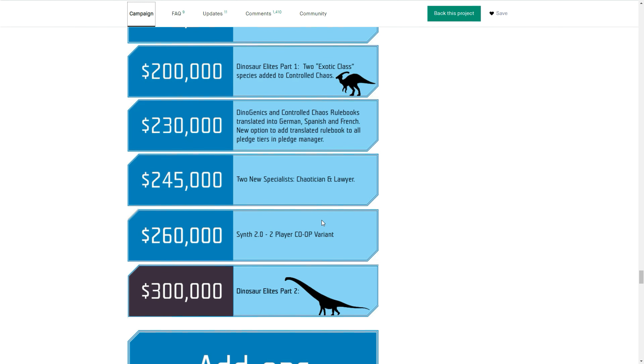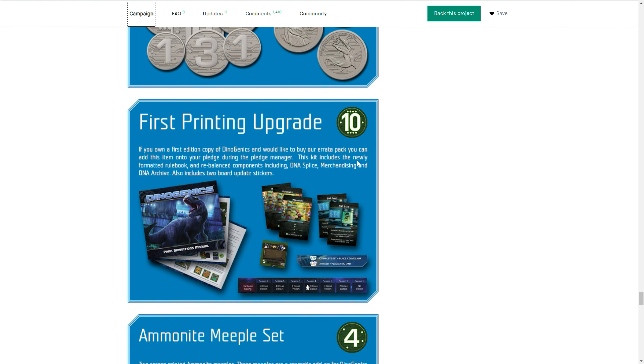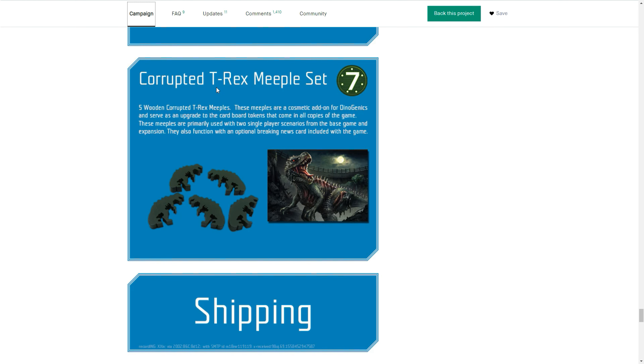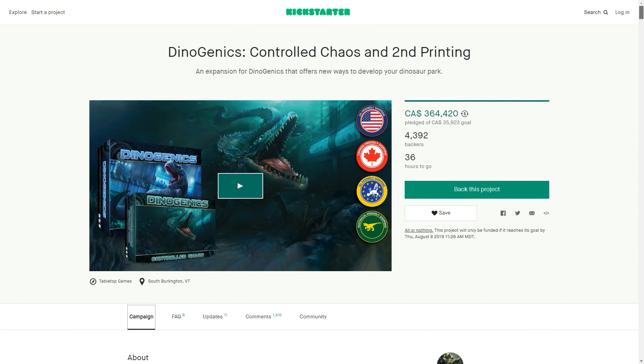Since this is actually an enhancement of the original game which already had solo, it's adding more solo content — which is a good thing. Add-ons include coins to fancy up your presentation, first printing upgrades for some changed components, meeple sets, and even some corrupted D-Rex meeple sets — which looks really creepy, presumably what happens when the DNA just goes sideways on you. This is one I would definitely recommend checking out and doing your research on — I think for people interested in managing a dinosaur park, this is definitely going to be up your alley.